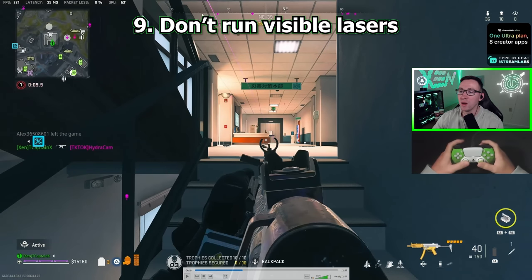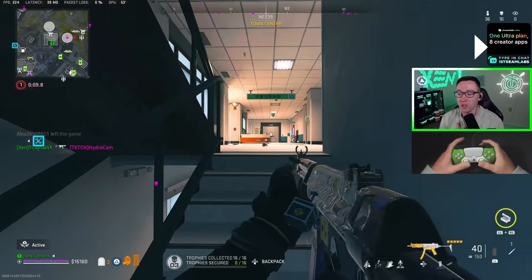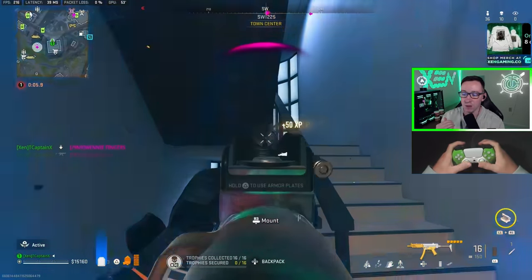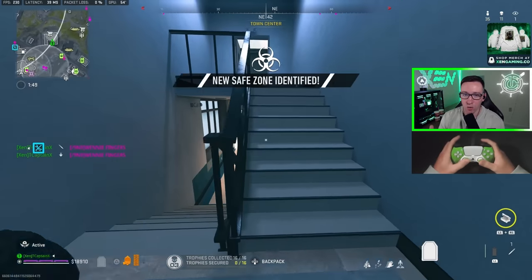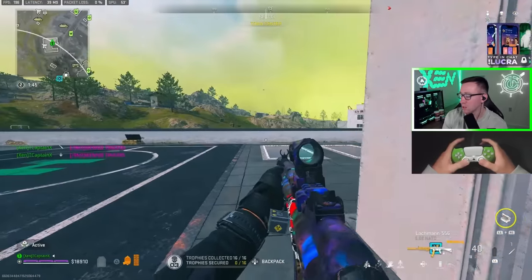Tip number nine: don't run visible lasers. See this laser right here? This is so easy to see and it completely gives away your position. That's why I always run the one-milliwatt laser or the PEC laser — the one that is not visible. That way I can pre-aim more, because pre-aiming is incredibly important. Whoever shoots first generally wins, so I don't like to run visible lasers on my SMGs.